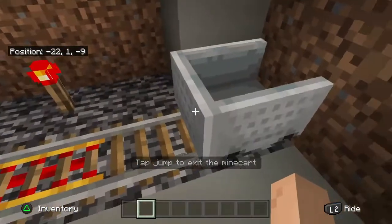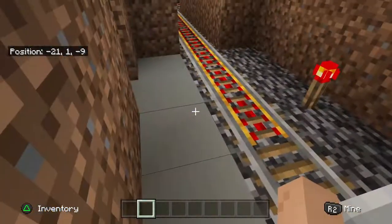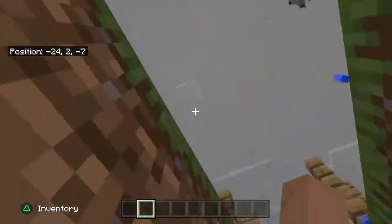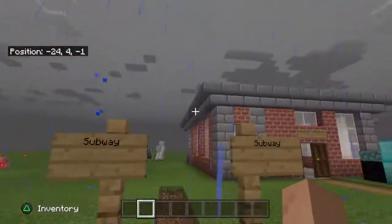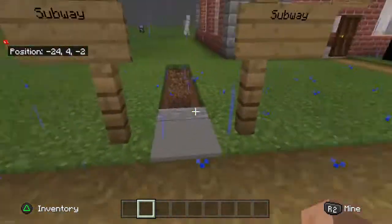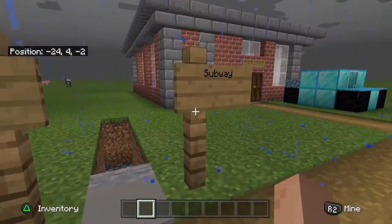So I can tell you how you build one of these things. You basically just get an entrance here — like an entrance to the subway like I've got here. You can label it subway or underground train.